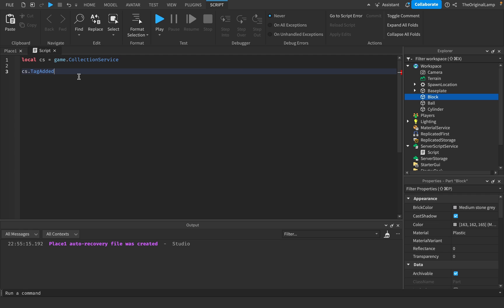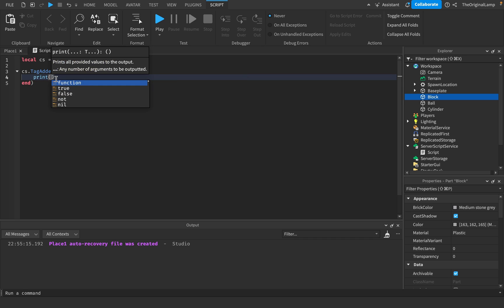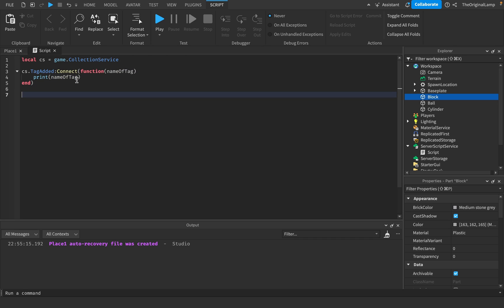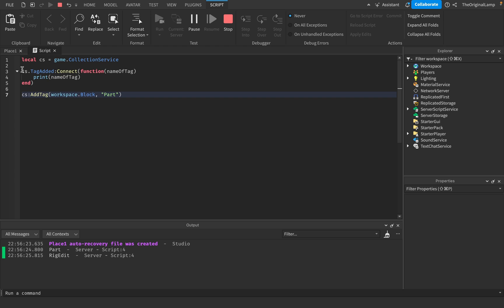There's also the tag added event. This fires whenever a tag is added and gives us the name of the tag. So if I connect to CS.TagAdded and make it print the name of tag, and then right after I use Collection Service to add a tag "part" to workspace.block, when I run the game, it fires and prints "part". Roblox also fires it for its built-in rig edit tag. As you can see, when the game loads and the tag is added, it prints out the name of the tag.